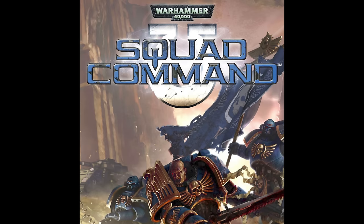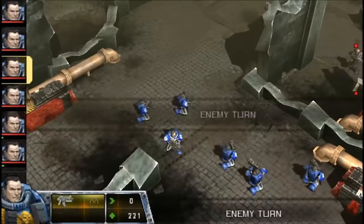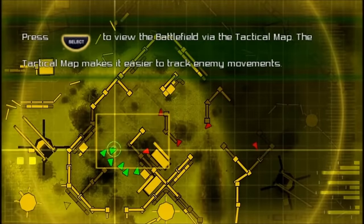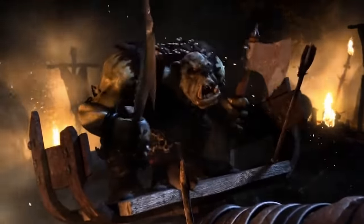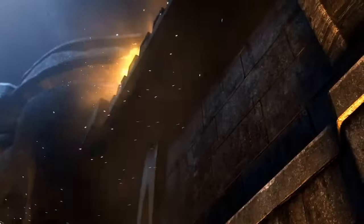Squad Command was published by THQ and released for the PSP and DS in November 2007. With single player and multiplayer options, the game featured the Ultramarines over 15 missions fending off an incursion by the Word Bearers. Warhammer Online: Age of Reckoning was an MMORPG based on the Warhammer Fantasy setting, developed by Mythic Entertainment and published by EA in 2008. It sold over a million copies, peaking at 800,000 paid subscribers, and was officially shut down in 2013, though a private server called Return of Reckoning is still running.